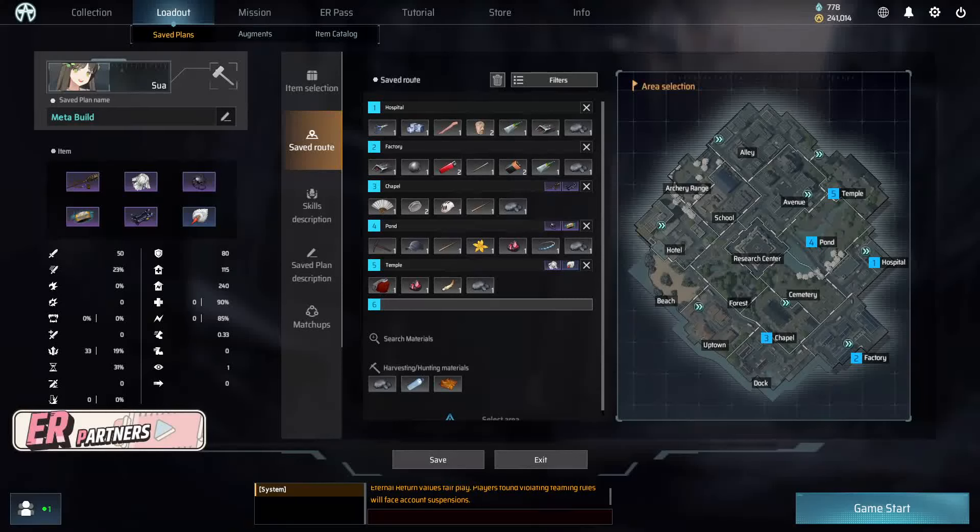Hi there, the name's Niko, and today I'll be covering the meta build for Sua. I made a guide for Sua on her release way back in April and a lot has changed about her, and a lot more items have been added since I made that guide, so let's look at the build.